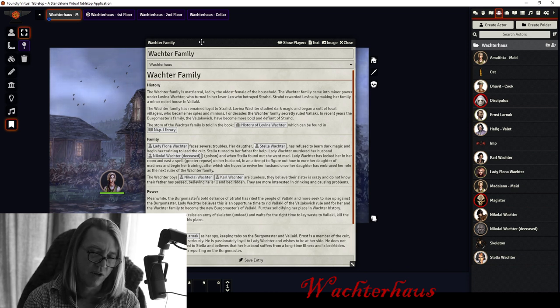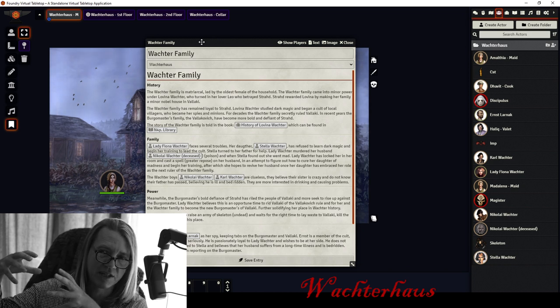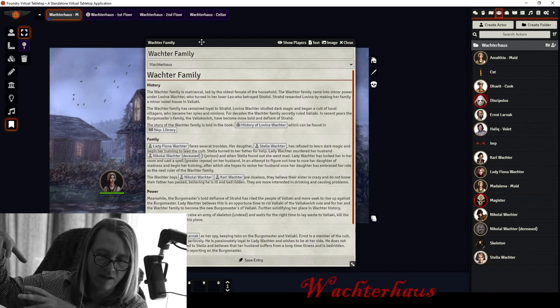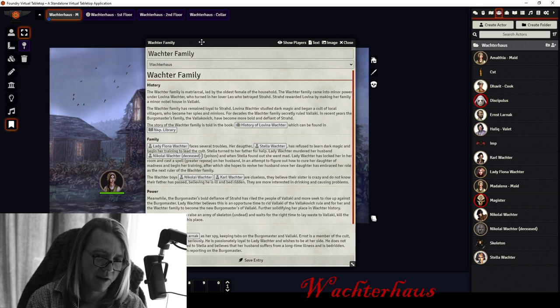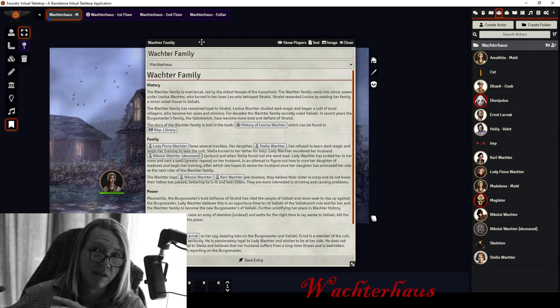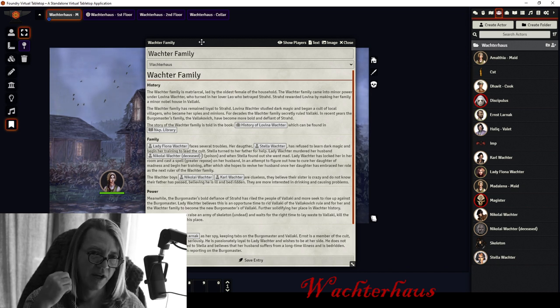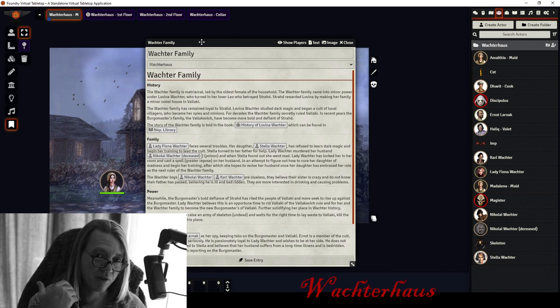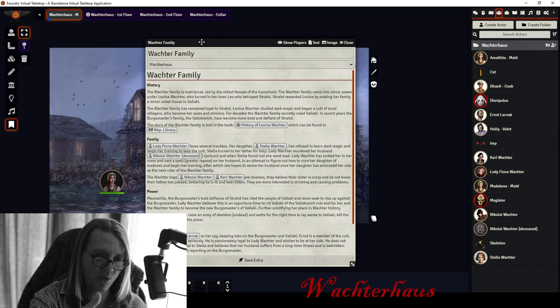Lavina Wachter, the oldest daughter of the family, had a lover named Leo. Leo's bones are mentioned in the chest hidden in Lady Wachter's master bedroom. Leo is the bastard brother of Strahd — Strahd's father had an affair with a Vistani woman in the Vistani camp at the Tser Pools. Leo was also best friends with Sergei, Strahd's brother. They would often go hunting together. Leo was called Leo the Brave, Leo the Lion, even Leo the Foolishly Brave — he would charge into harm's way without any concern.